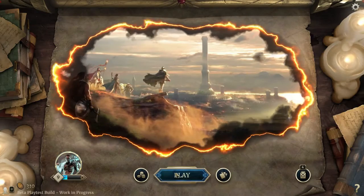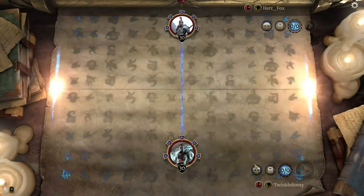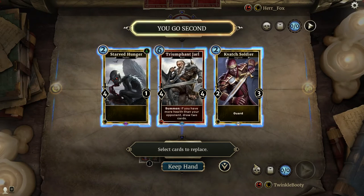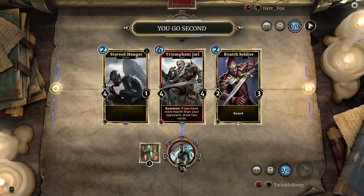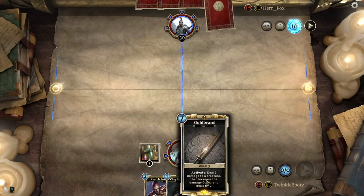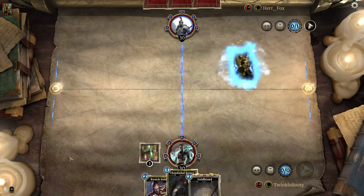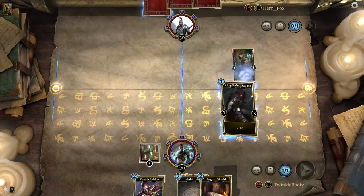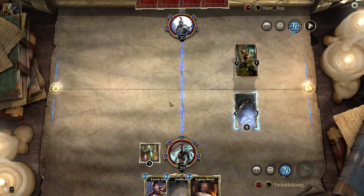We're going to do a couple of matches. We're going up against Hare Fox in an unranked match. We want a good strong start. I don't see any synergy cards to go with Starved Hunger, and since we already have the Kivach Soldier, we're going to redraw two cards and keep one. Gold Brand isn't great to see early game, but we're going second, so hopefully we can tap it around turn six. We do have the Sapper though, which is a perfect counter. It looks like he's playing Strength and Willpower, but his deck seems a lot more aggressive.